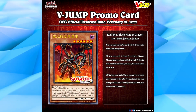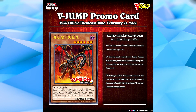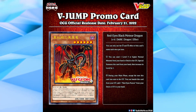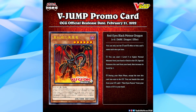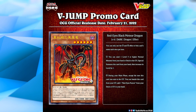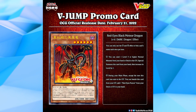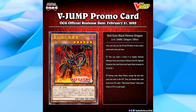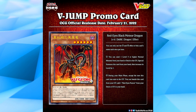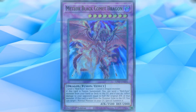This card, in my mind, has three primary uses. Obviously, as a level 7 extender it is a good card — not amazing, but pretty decent. I know when I was playing the Red Eyes deck I did play a lot of level 7 extenders, so I think this card is pretty good for that reason. But it has two other uses as well: by being a level 6 monster that can turn into a level 7 monster, it can also be used as fusion material for Meteor Black Comet Dragon.